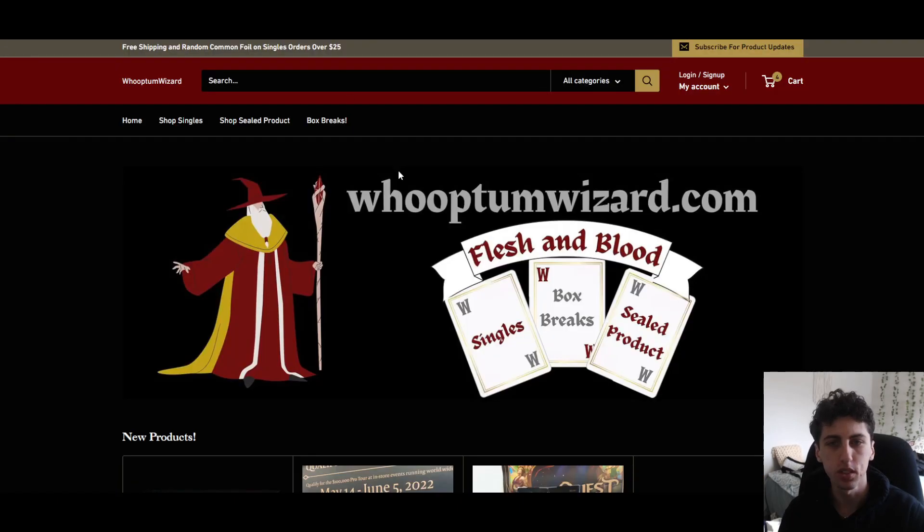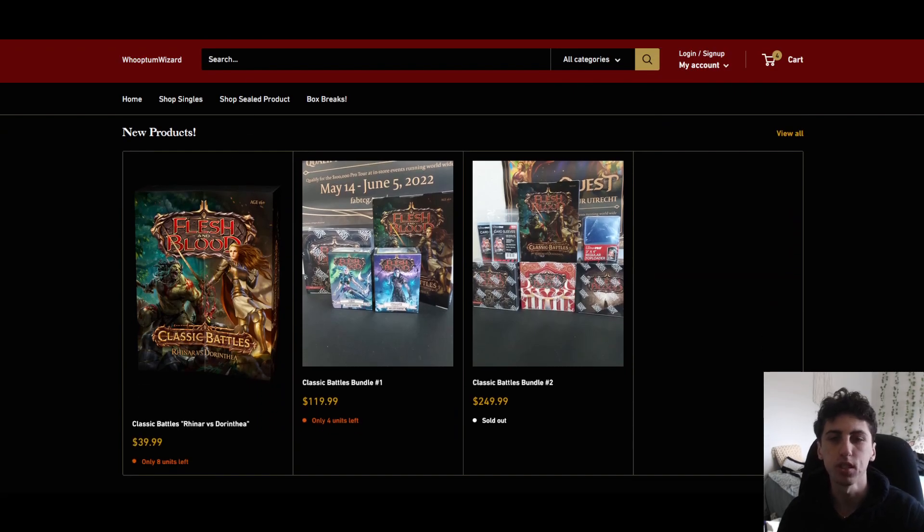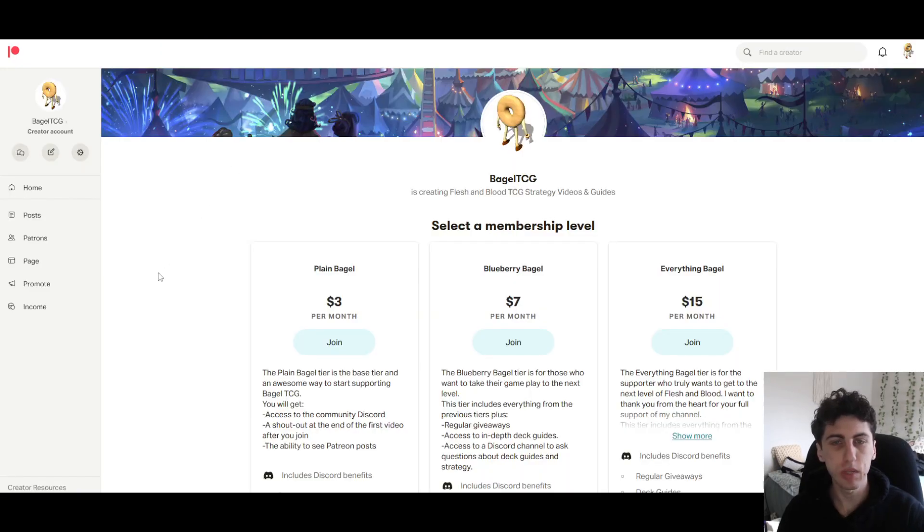Before we jump into that, shout out to our sponsor Wharpton Wizard. You can use the affiliate link in the description for 5% off all box breaks and support the channel - great deals, great shipping. And my Patreon: I put out bonus videos after every video if you're on the second or third tier. Those bonus videos will be much more in-depth, covering all sideboard choices, upgrade options - longer form, podcast-style content.